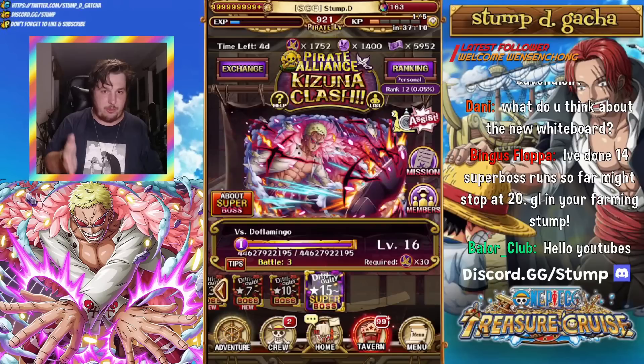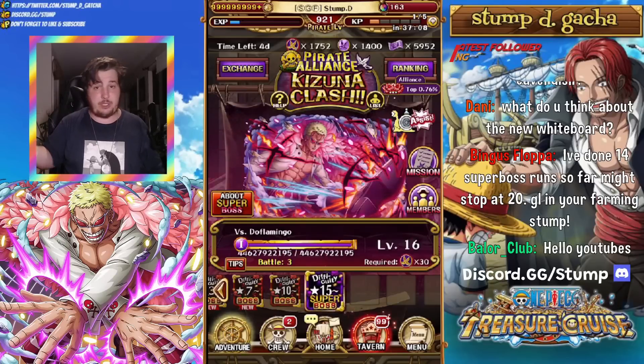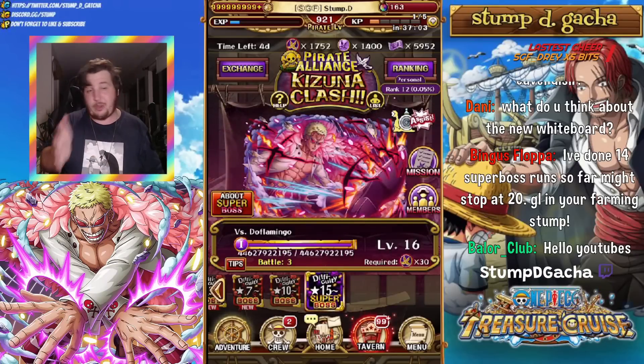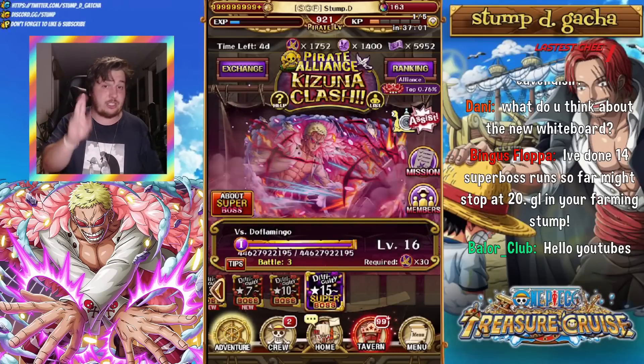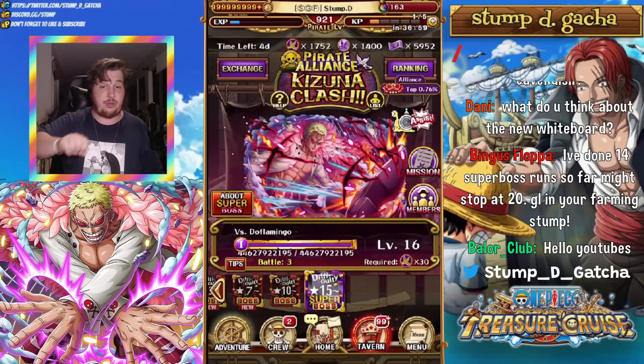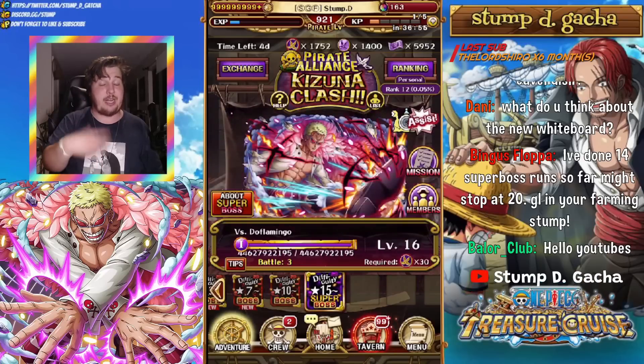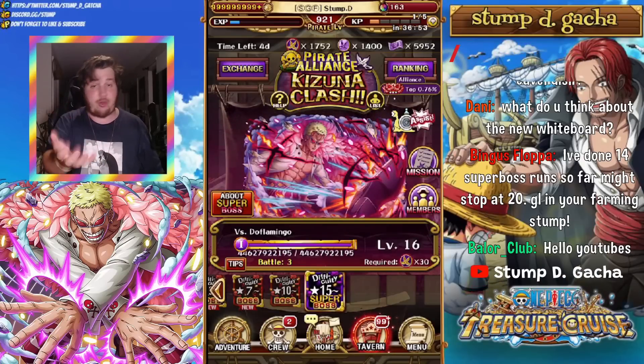This particular Superboss isn't a Super Type, which means you can actually use Shanks for two of the stages because one of them has full immunity. So running the Quick Team is actually viable for Int and Psy. It's up to you guys if you want to do that. In today's video, I'm not going to — I'm just going to showcase the teams that I put forward in that prep video.